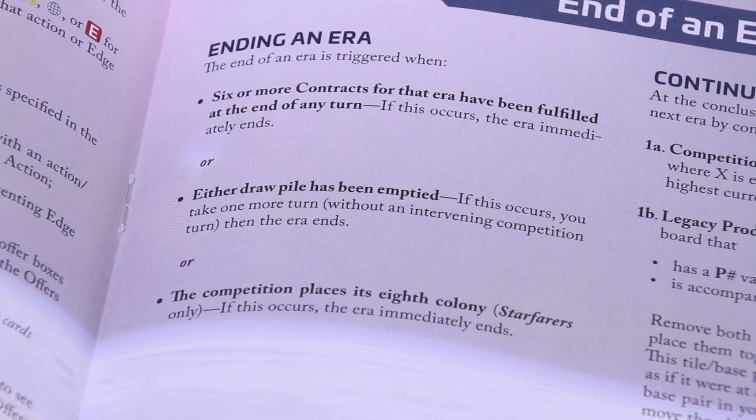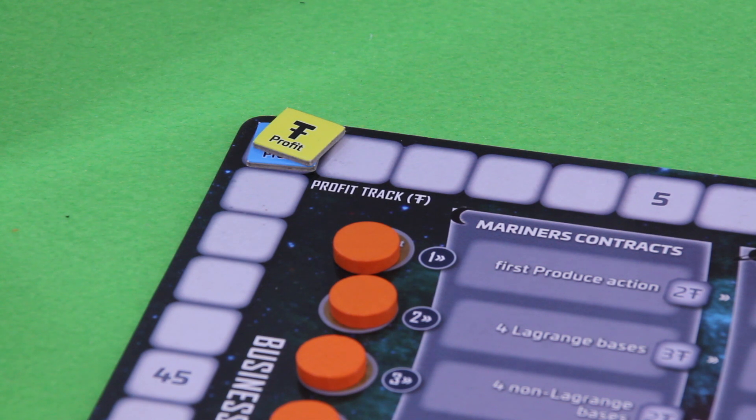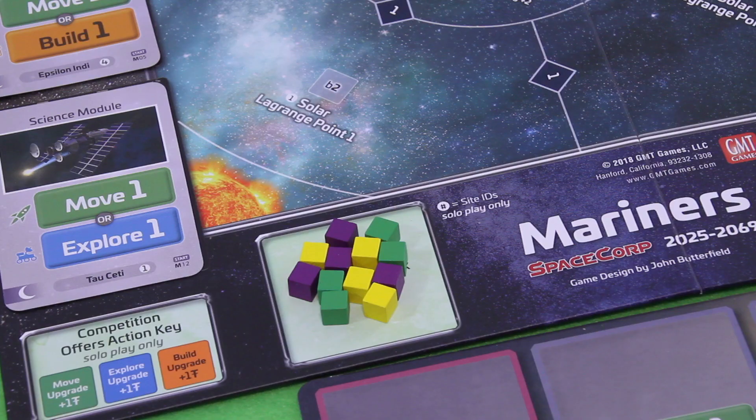The first two eras end when an end-of-era event triggers — either six or more contracts have been fulfilled, or one of the draw piles runs out. I still get a final turn, then we prepare the next era. Whoever has the most victory points — called profit — wins. There's also a matrix: if I have 11 or more profit than the competition, I'm the market leader. The competition AI is easy and straightforward but still makes smart decisions.